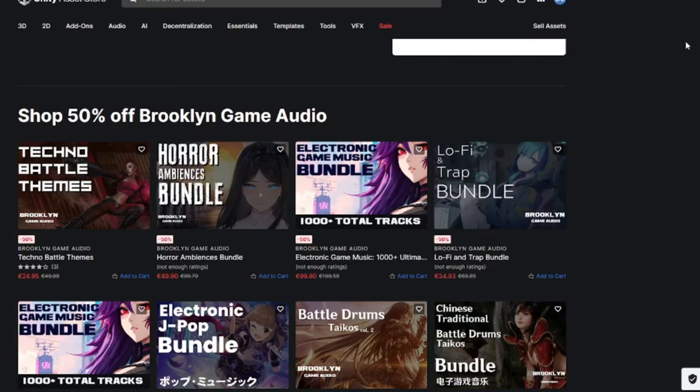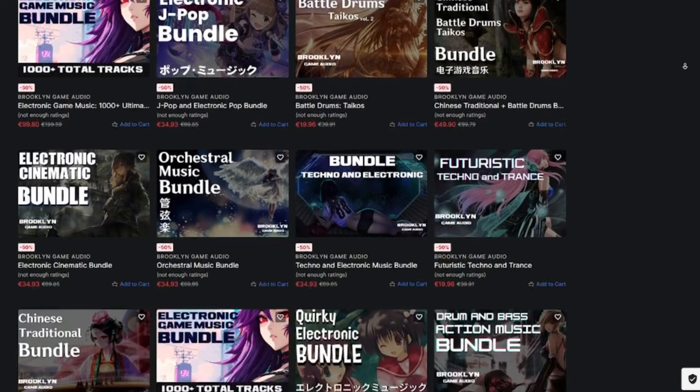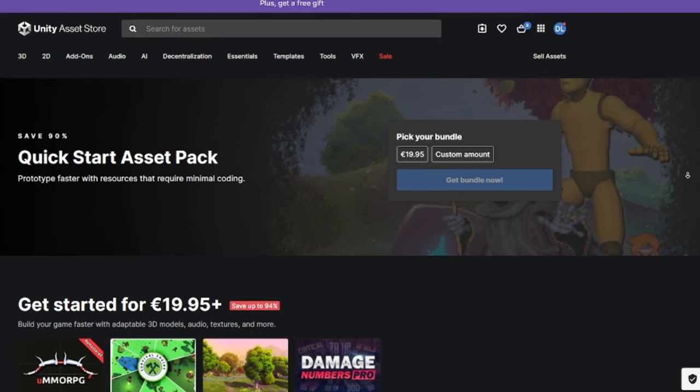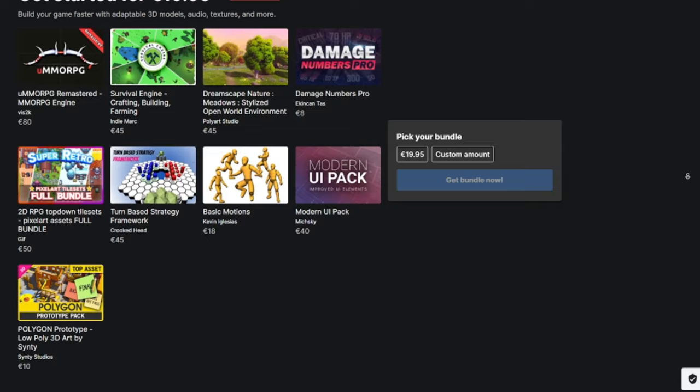By the way, there is a huge sale going on in the Unity Asset Store right now, where you can get a lot of assets for up to 50% off. The sale includes a lot of high-quality audio packs, which are very useful for game developers who don't actually have audio for their game. Plus, there is a quick start asset pack available as well, which is perfect for new game developers to jumpstart their game development journey. If you plan to get anything from the Unity Asset Store, use my link in the description below — it doesn't cost you anything, and it helps me out a ton. Anyway, let's get back into the video.